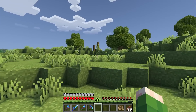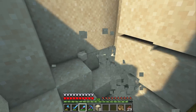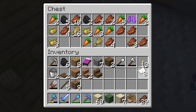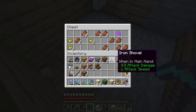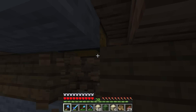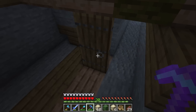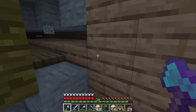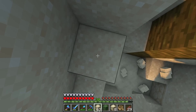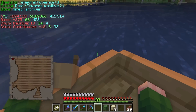Did I already find a shipwreck? This is so close to our base — it's been here all along and I haven't even noticed it. Let's dig down and hopefully the map isn't buried too far down. There's one chest — poisonous potatoes, I love those. Let's grab these carrots and wheat just in case. That one doesn't have the map, which means there's one more chest to find. We got the map! Crisis averted. Let's find this buried treasure — I'm really hoping it's a good one.